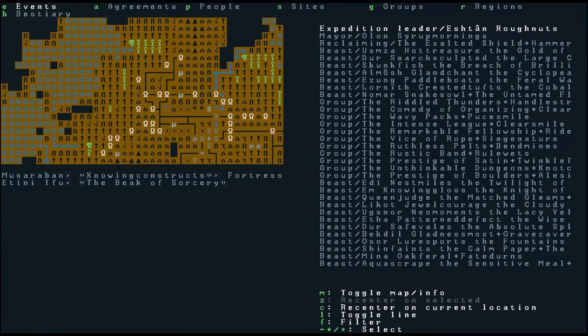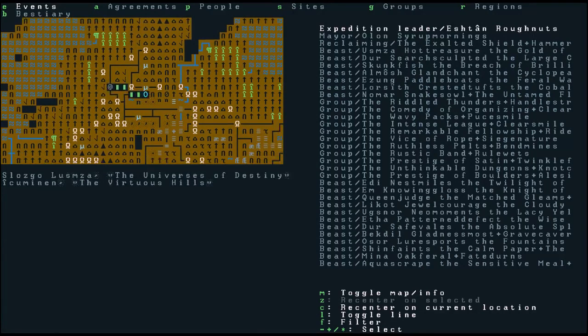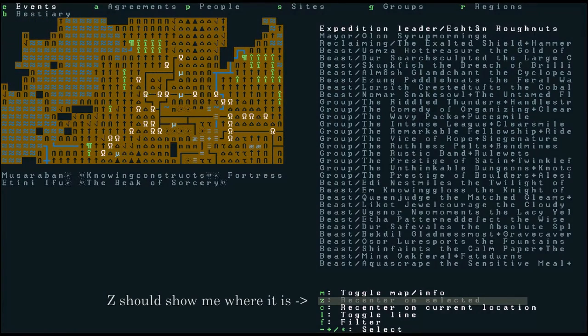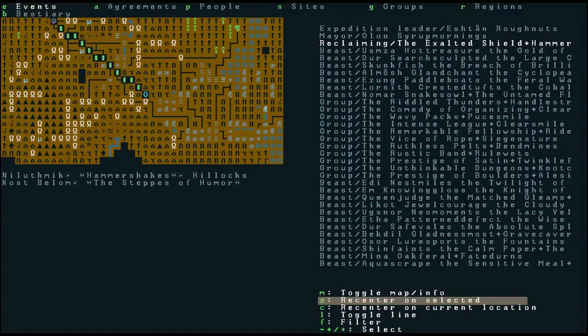On the right hand side we have some events that have actually happened. You can press plus and minus to scroll these up and down. There's an expedition leader — somebody actually trying to reclaim a site. It'd be interesting if they're trying to reclaim Pulley Root. There are a few ruins here: Weist Glove, Head Glaze, and Pulley Root. The highlighted event says: reclaiming the Exalted Shield — in Hammer Shakes.